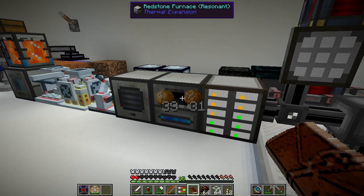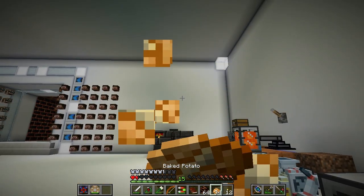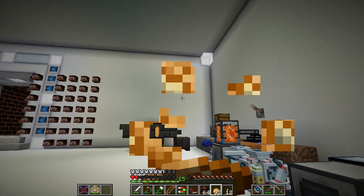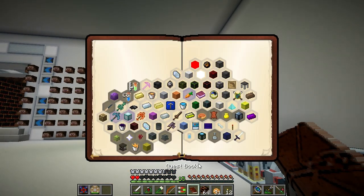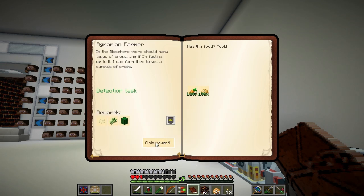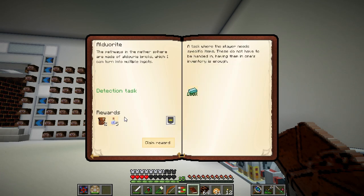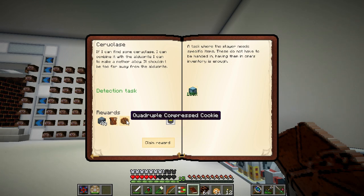We are back at base, dropping off our stuff. I handed in a few quests and I'm eating potatoes. We've got a few quests to hand in. So you said you finished Agrarian Farmer? Yep. The next one wants 64 cactus, 64 sugar cane, and 64 pumpkin, but it gives us sheep, cows, and chickens. And the algerite we got from the death area. And then Suryuclase, or whatever. And a quadruple compressed cookie.